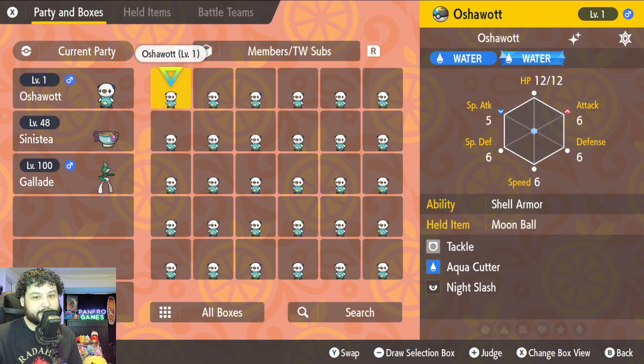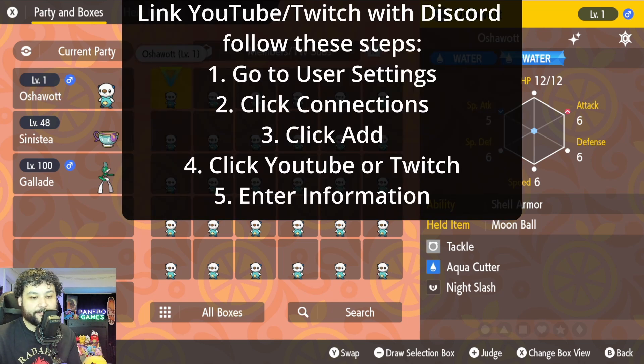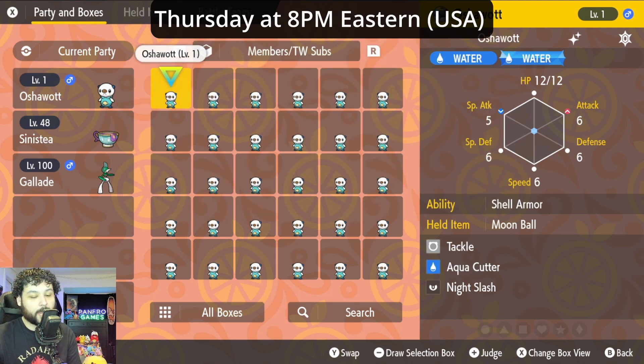There is another way to get an Oshawott as well — by becoming a YouTube member or a Twitch Prime subscriber on my Twitch channel. All you have to do is join, then come to my Discord and connect either your Twitch or YouTube account. From there you'll be able to see the special trade event channel, where I'll be giving out Oshawott starting later today through end of Friday. So you have the rest of this week to get one, and as long as you reach out to me you'll be able to get one. This is a great option if you don't want to catch the livestream or deal with the randomness of it.